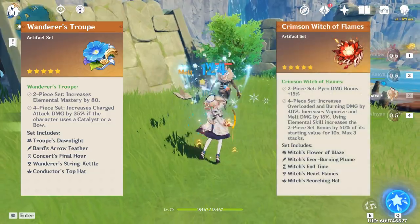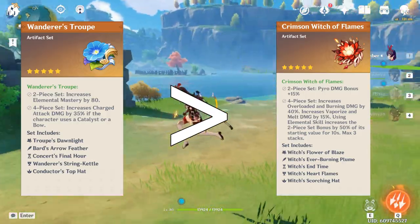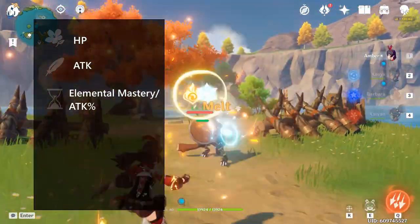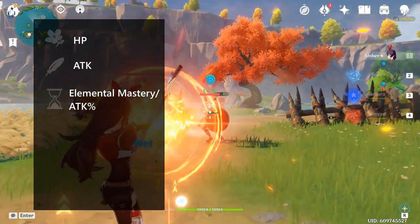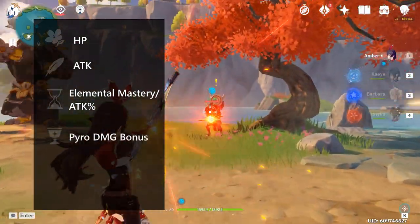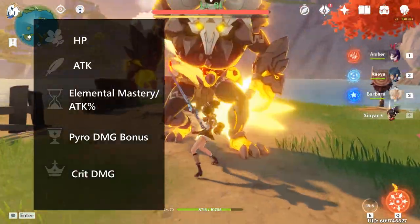The Crimson Witch of Flames is another set I considered, but from my calculations, the Wanderer's Troupe boosts our crit, melt, and charged attack damage more. For artifact main stats, we want either attack percent or elemental mastery for the sands — we want about the same amount of rolls for these two stats, so they're relatively equally powerful. Go for whichever piece has better substats, or to balance an already high attack with EM and vice versa. Pyro damage bonus for the goblet, since we'll always be doing pyro damage on charged attacks, and crit damage for the circlet.